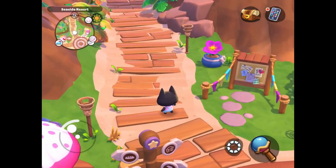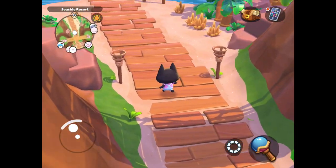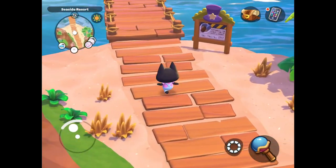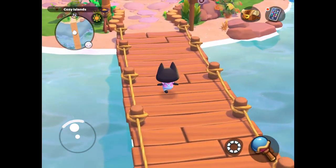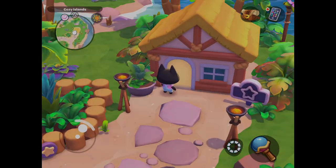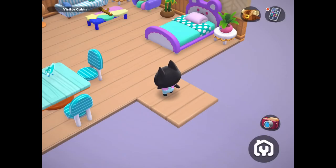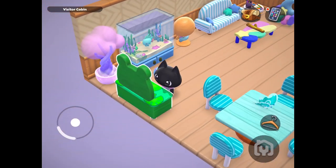Hello everyone, today I will be showing you a critter location guide for all of the reef critters in Kitty Island Adventure. To make my critter hunt a little easier, I'm going to go into one of my cabins and use the mirror feature to change my outfit. I'm going to put on the critter catching vest.